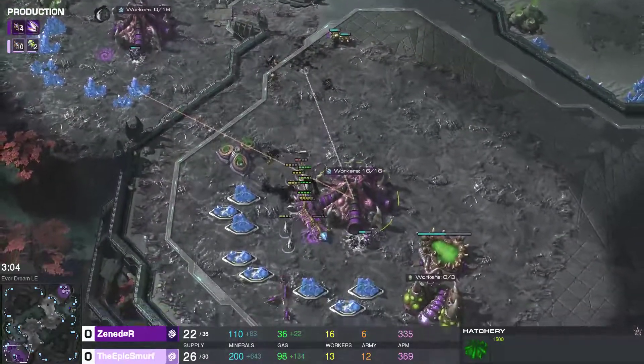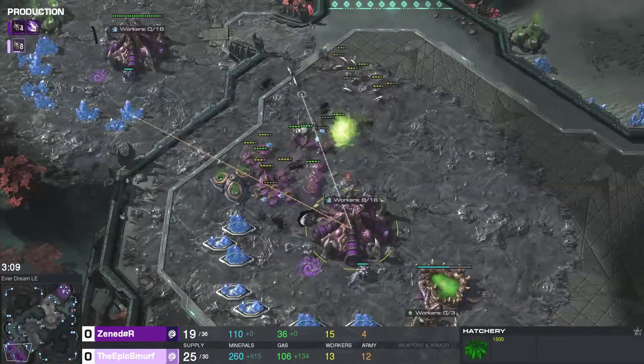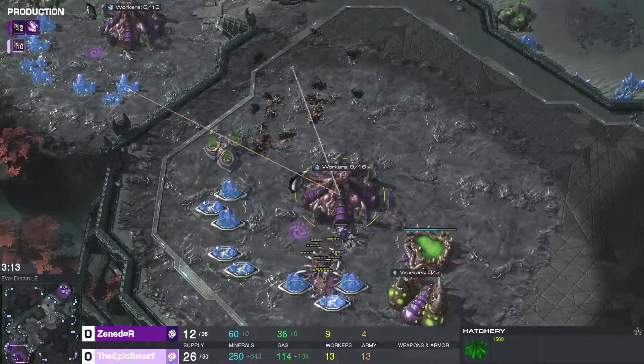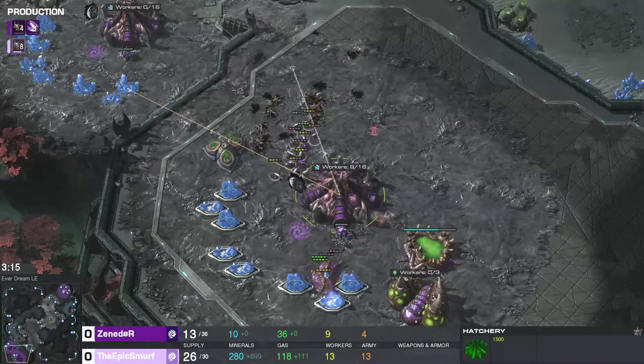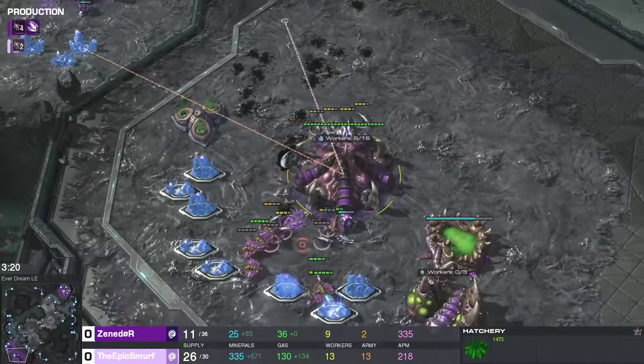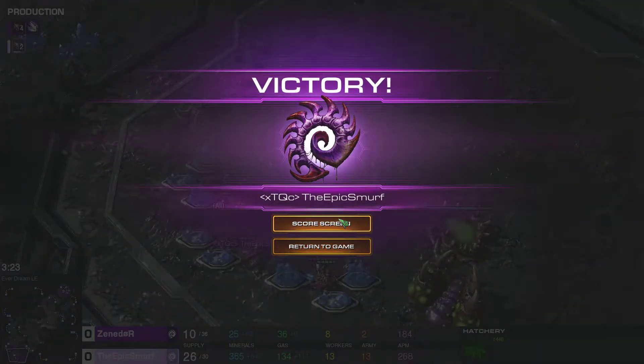Can he break him right now? He's using the drones to fight but the banelings are finished. He's gonna soften up those drones quite nicely. I don't know if he has the production — 10 more lings on the way for Epic Smurf. He's taking care of all of it, and I think he's done it. And he did it — damn! Epic Smurf taking it over Xenador.